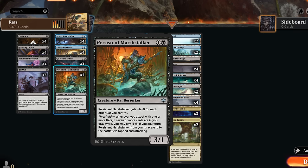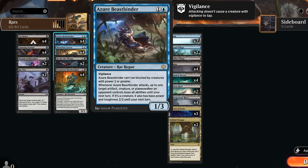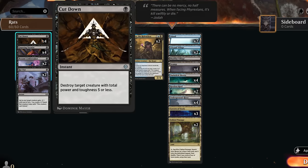Marsh Stalker gets +1/+1 for each other rat you control, and with threshold enabled, when you attack with a rat you get to pay two and a black to return Marsh Stalker from your graveyard into play tapped and attacking — so that can deal a lot of damage. We also get to play with Azure Beast Binder, a 1/3 with vigilance that can't be blocked by creatures with power two or greater, and its ability turns an opposing creature into a 2/2.